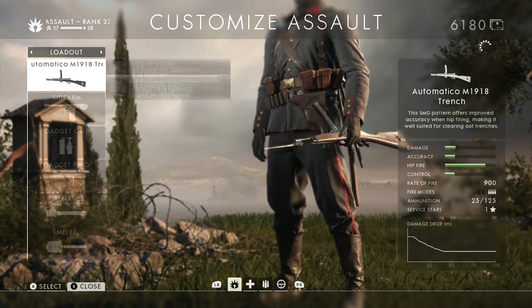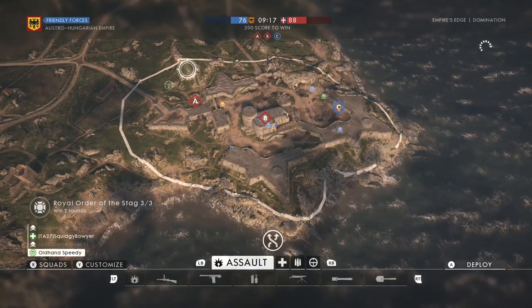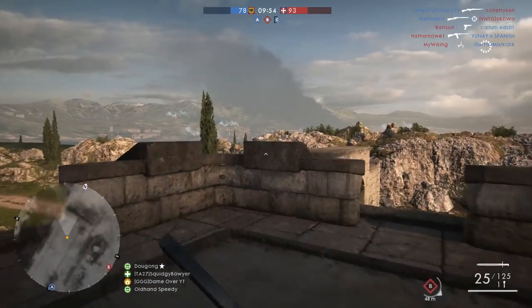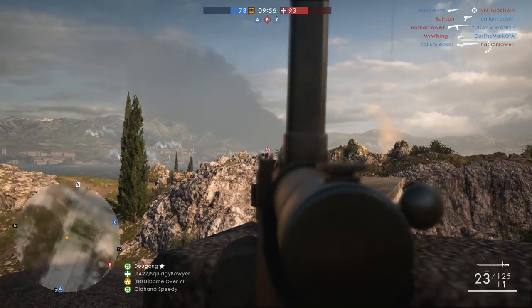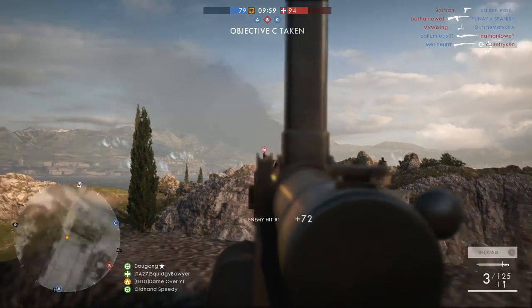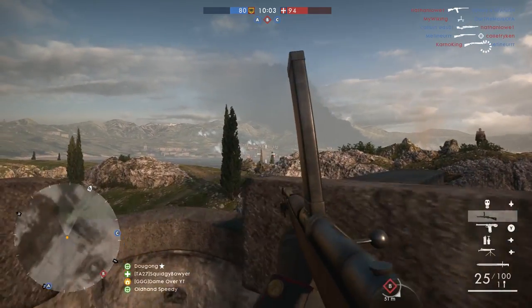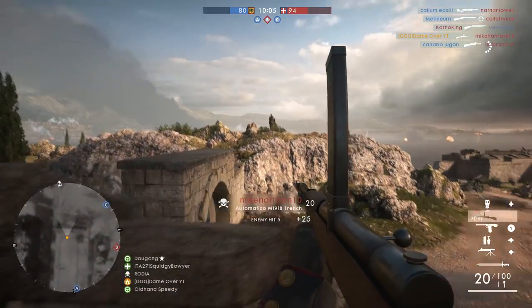We've got the Automatico M1918 Trench. There we go. Is he behind the hill? There's a guy — it's going to be hard to take him out from range. Ducking down, ducking down using the right controls. And he's done it. Sweet, next.